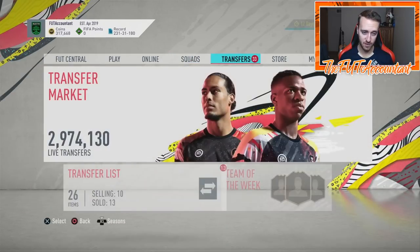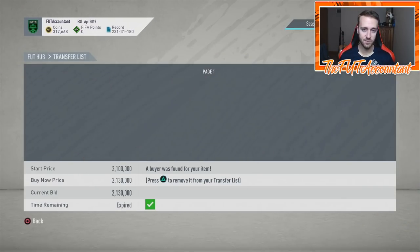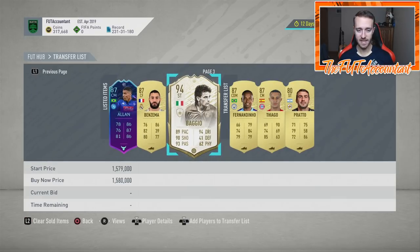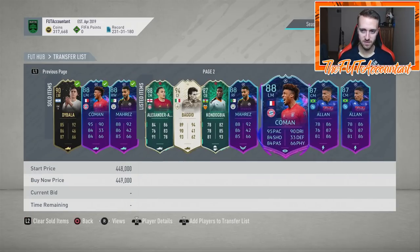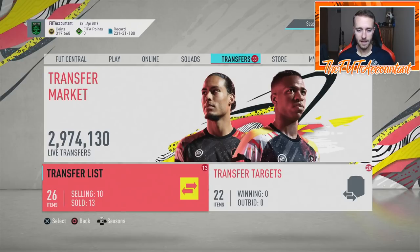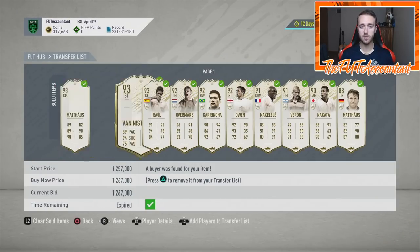Right now you can see I don't have a lot of coins — that's because I have two icon flips currently selling. They're actually the same player; I've got two Baggios that I got for pretty solid prices below 1.5 million coins flat, and I'm looking to flip them up around 1.6 million. I want to take you through some of these icon flips, specifically this Raul.